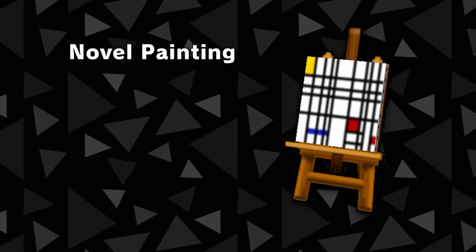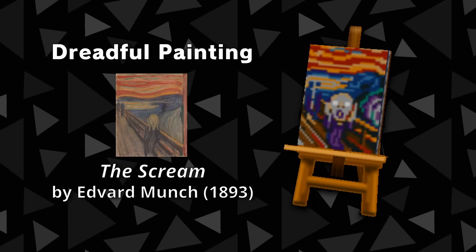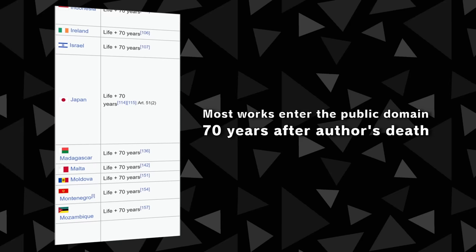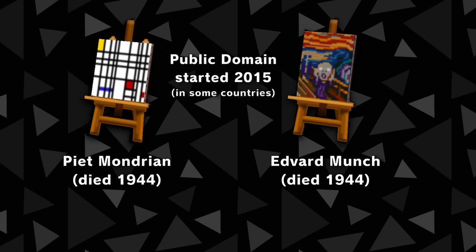The Novel Painting was based on Composition with Red, Yellow, and Blue by Dutch artist Piet Mondrian, painted in 1930. The Dreadful Painting was based on The Scream by Norwegian artist Edvard Munch, painted in 1893. In most countries outside of the United States, copyright is typically valid for the entirety of the artist's life plus an additional 70 years. Since both Mondrian and Munch passed away in 1944, their works would not enter the public domain in some jurisdictions until 2015.